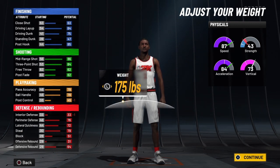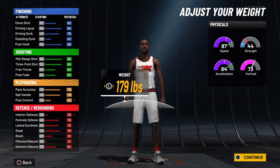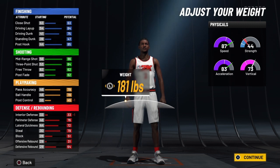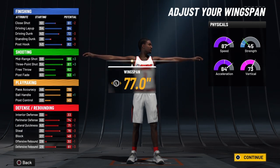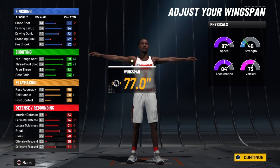We're going to drop him all the way to 179 lbs. The reason being, that's as high as you can go without losing any acceleration or speed at the point guard position, so you want him as fast as possible. If you go up to 182, that's too big of a gap between the acceleration and the speed — so 179 is where you want to go. Now you would think I'd kick the wingspan out, but wrong — I'm going to pull the wingspan back all the way to 77.0.